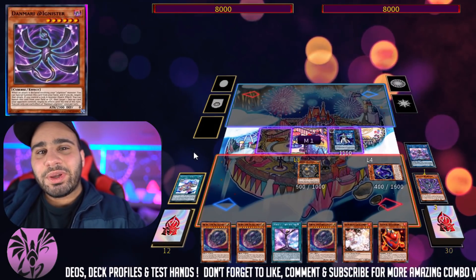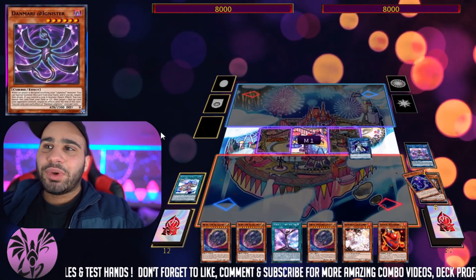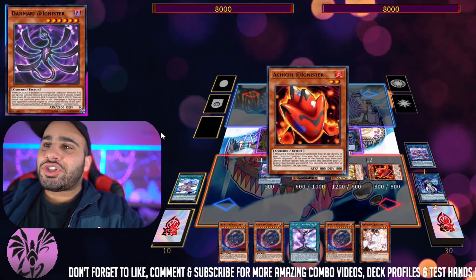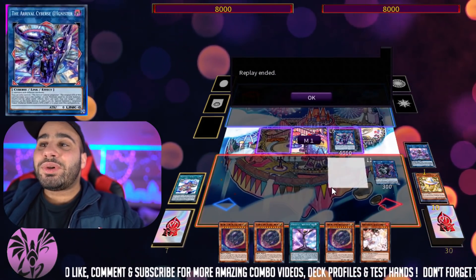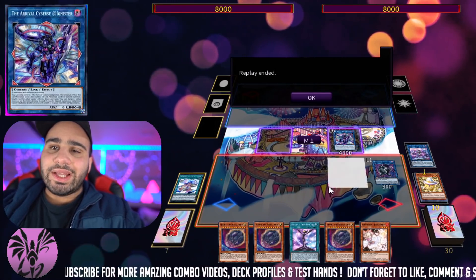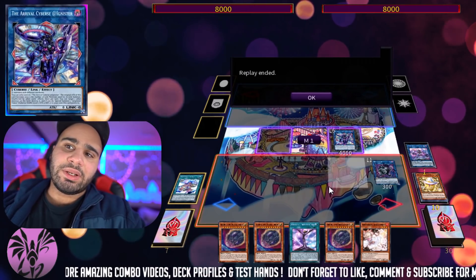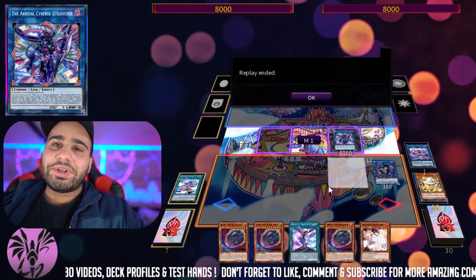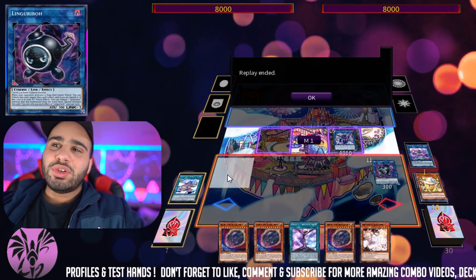Danmari Adagnister is relevant because it has a quick effect in the graveyard where it can banish itself and negate any face-up card your opponent controls — quick effect — while you control a Link 6 monster. There is only one Link 6 monster in the game, so you can tell what this is going to end up being. We change our attribute to Divine — I mean, why not, it's funny. Keep linking. Dark guy. You end up with a 4000 ATK Arrival Cyberse Adagnister, which is unaffected by card effects. Virtual Worlds will scoop to that unless they summon a Ravenous Crocosaur with 6 cards in hand — 6 times 500 plus the default 1000 equals 4000, so they'd crash. But you also have the option to negate one of their cards with the quick effect from the graveyard.